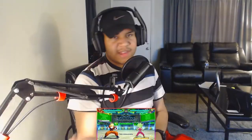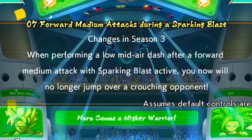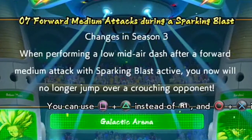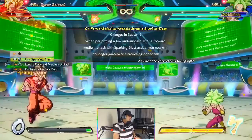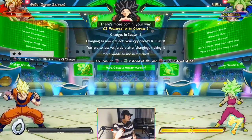Number seven: forward medium — so basically 6M. When performing a low mid-air dash after a forward medium attack when Sparking Blast is active, you will no longer jump over a crouching opponent. I didn't even know that was actually a thing where you would cross over — but now you don't cross over the opponent if they're crouching.